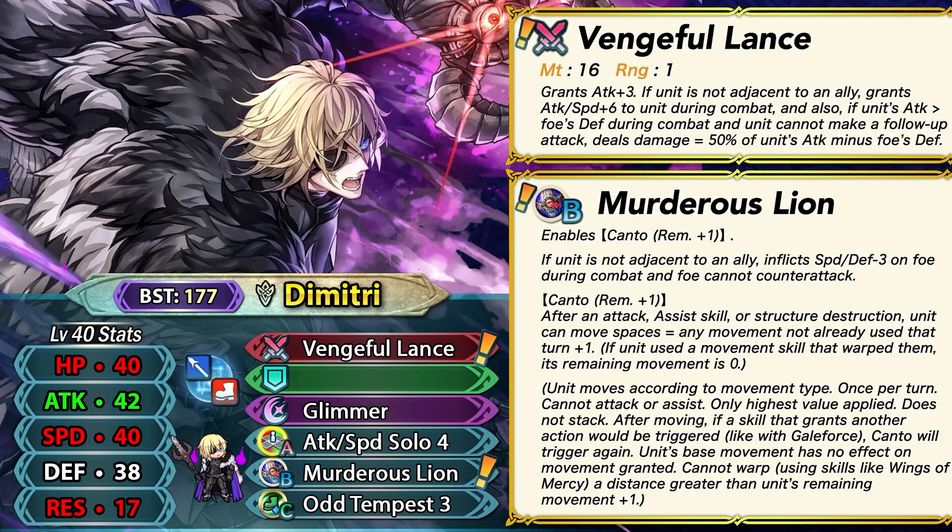Fallen Dimitri is a lance infantry unit with 177 BST, and he's going to be hitting like an absolute truck because he has base 42 attack with a super boon in it. His speed is also pretty good at base 40, and his defense is high, but his resistance is absolutely low, so he's really susceptible to mages — but that doesn't really matter for his role.